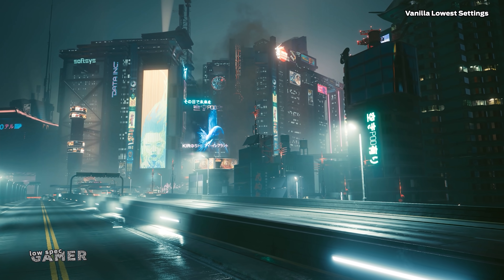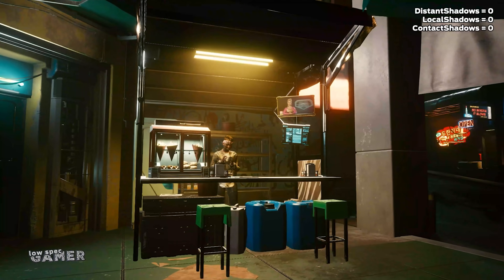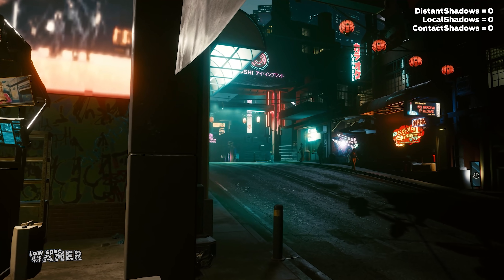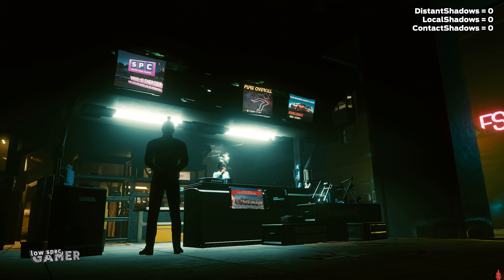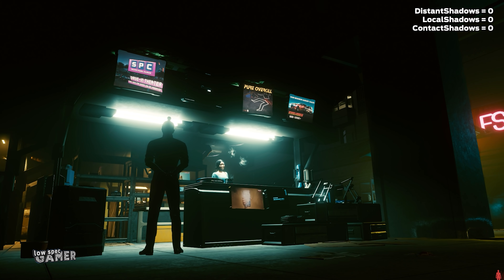Looking for something a bit more dramatic? The game has pretty decent shadows even without ray tracing, and this command disables most of them after a certain distance and severely limits shadows near the camera. If you are looking for the quickest boost in performance after resolution, this one is it. Just be aware that, especially in daytime, this changes how the game handles illumination so colors will look different — not necessarily worse, but definitely different.